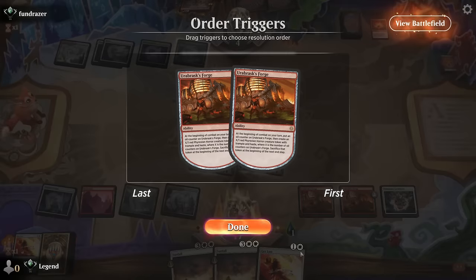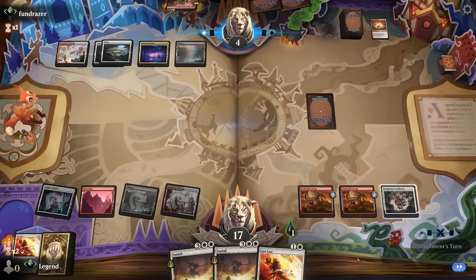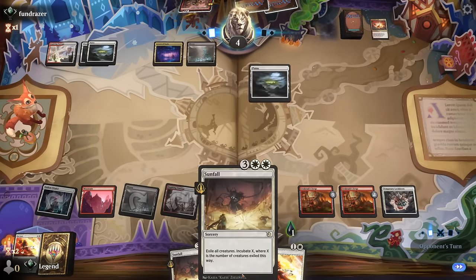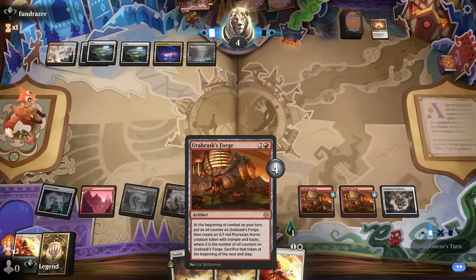The opponent has a Recruiter making a pair of Knights, so it seems fine to get rid of the War Leader's Call. We find another Get Lost, so before attacking we can play Lockdown and get rid of everything. Next turn we should be able to cross the finish line, especially if we draw a land for Sunfall. Sunfall is also great with Forge since we can cast it in our second main after making tokens, just to make the incubator even bigger. There are a lot of hidden synergies — Forge sets up some pretty cool interactions.